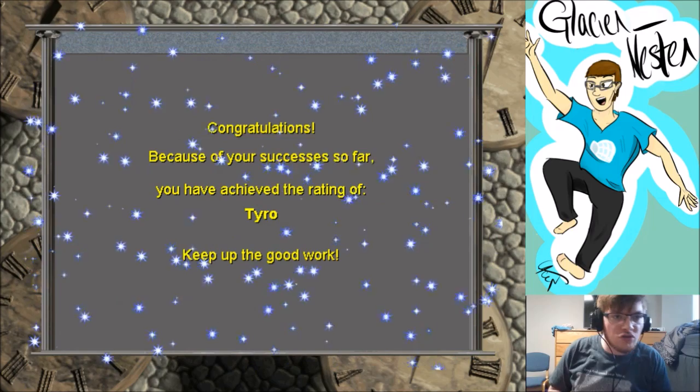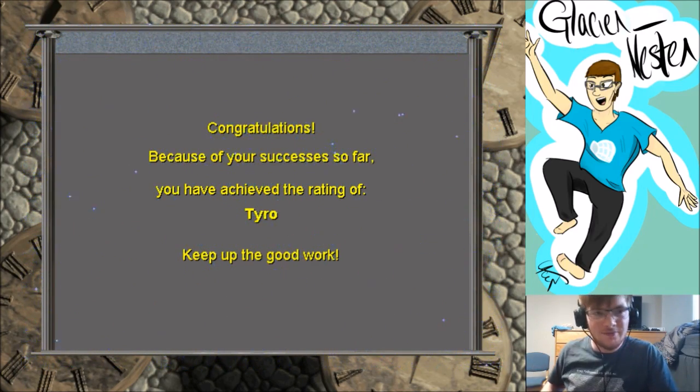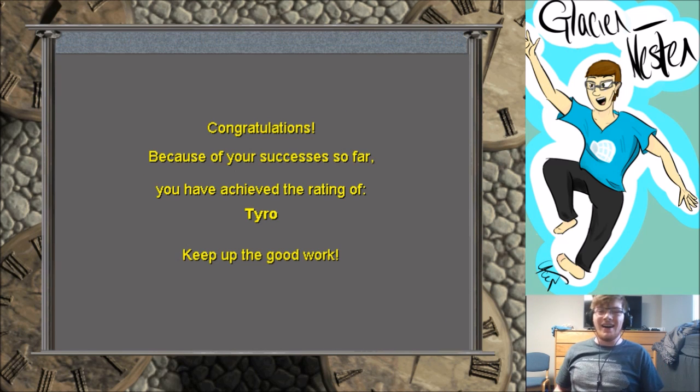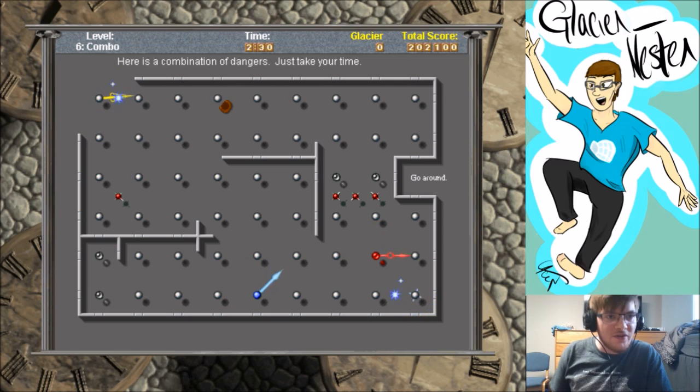Because of your successes so far you've achieved the rating of Tyro — nice, keep up the good work. You can't pause the game — this is a combination of dangers. I don't remember anything from that CD pack but Clockworks. Now is when we stop going for bonuses because I'm both incredibly lazy and not particularly good at this game.